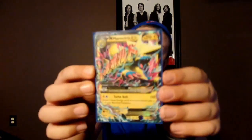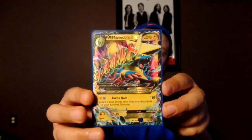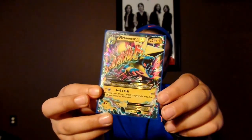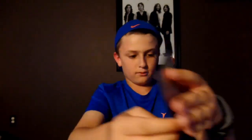Next we have Mega Manectric EX, and anyone who plays Pokemon competitively should know this card. It's very powerful — for only two energy you can do 110 damage and take two energy from your discard pile and attach it to one of your Pokemon. That is very powerful.